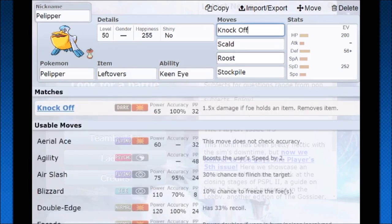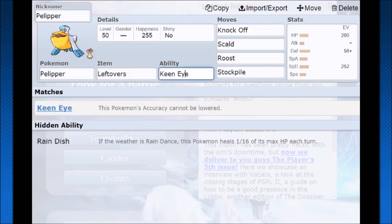Then Roost. So pretty much you set up your stockpiles, go into Roost, and then just Scald to burn your target and Knock them Off. Chip damage them with Scald and you can tear through an opponent's team like this. They bring in a fresh Pokemon and you're already at plus two or plus three from stockpile — they're not going to do a lot of damage. You can Knock Off a high-damage item from them. Pelipper scores a KO, burns, and knocks off a Pokemon or even multiple. It's already done more work than it needed to, which is really strong.